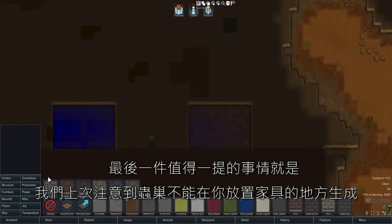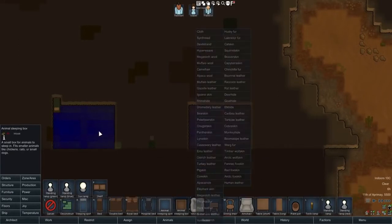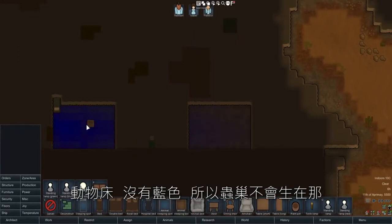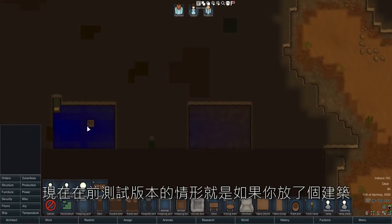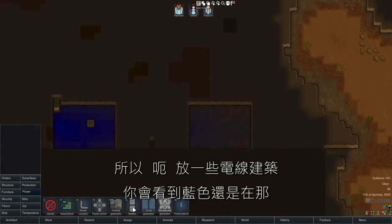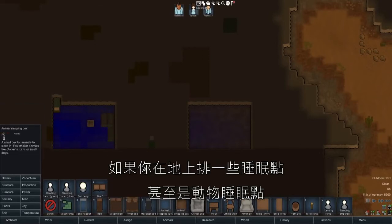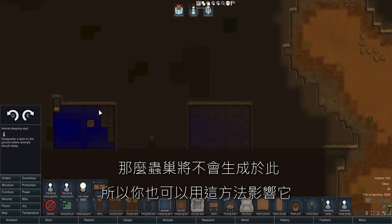The last thing worth mentioning: we noted last time that insects cannot spawn where you have furniture placed — so say an animal bed, no blue there, insects can't spawn there. It was the case in earlier alphas that if you put down conduits, they wouldn't be able to spawn there either — that's been patched out. I'll put down some power conduit and you can see there's still just as much blue there. But what hasn't been patched out — and this is super cheesy but you can do it — is sleeping spots. If you line a floor with sleeping spots or animal sleeping spots, insects cannot spawn there.